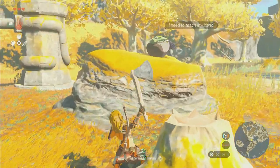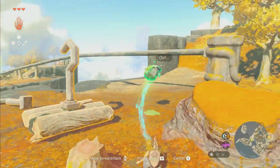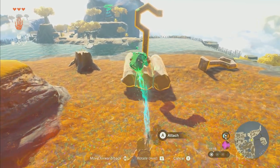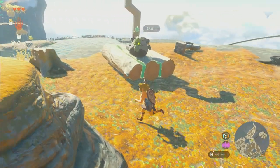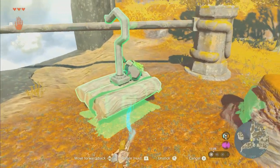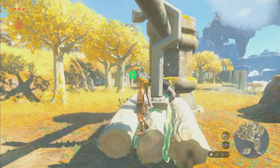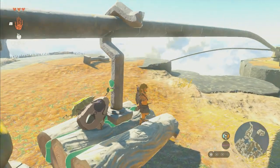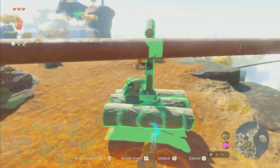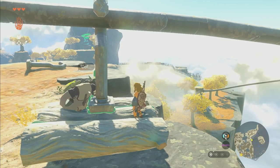We're going to use Ultra Hand - not throw the axe - and grab the Korok. Hopefully he doesn't fall off the edge of the map. Let's try to put him as centered as we can. We actually attached him - he's not free floating. Now we grab the whole structure, put it out here, cancel, and quickly jump on it. It looks like we have to do this a little more precariously - bring it out over the water and quickly get on before it goes.